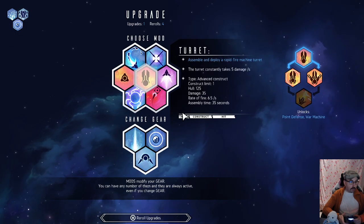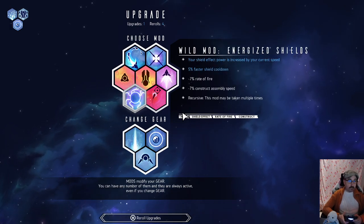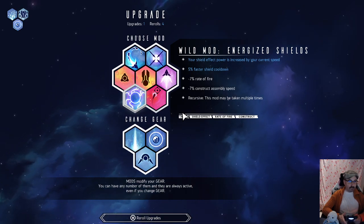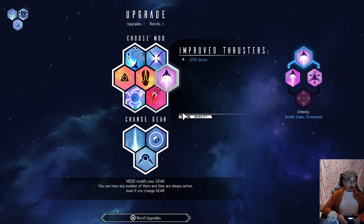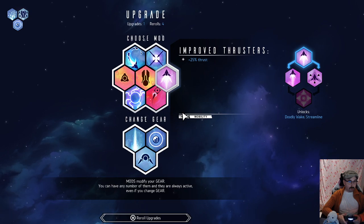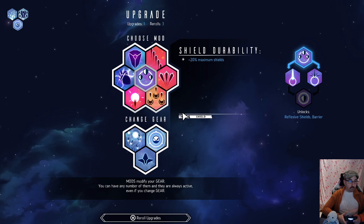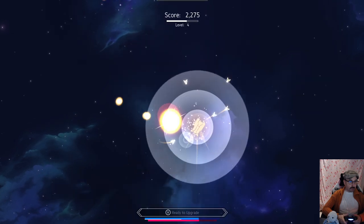I think I want to stay away from constructs for a bit. Energized shields — increased by your current speed, so if we're faster our Halo is stronger. Lower rate of fire and low construct assembly speed are downsides. Thrust kind of makes sense since we do want to be mobile, but I think I'm going to reroll. Shield durability seems like a good idea — let's go with shield durability here.